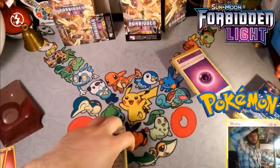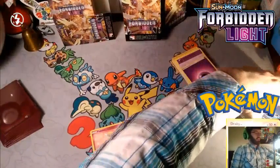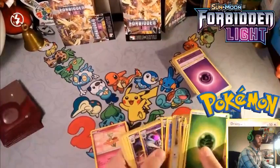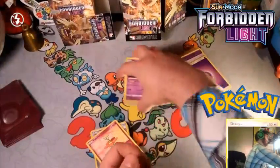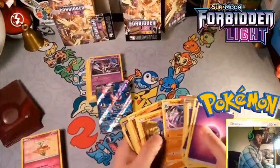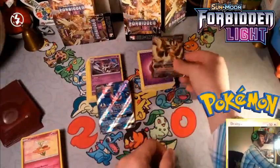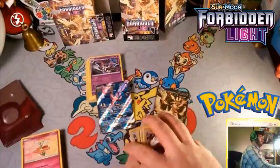I'll probably have some kind of overhead camera setup — not sure what I'm going to do for that yet. We have our Greninja mascot, and it turns out to be almost a straight Malamar deck — a lot of Malamars. So it's a Greninja Malamar deck versus a Toxicroak Malamar Ultra Necrozma deck — kind of similar but different.